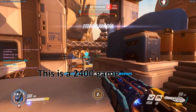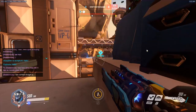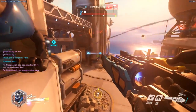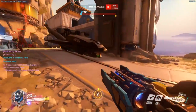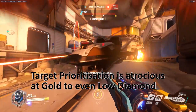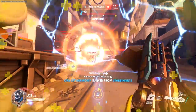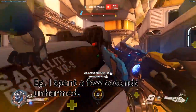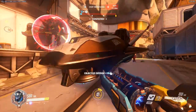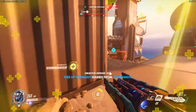The average of this game is 2400. Here I'm using an alternate account to play with my friend. I'm holding on the high ground, and I drop down to contest the payload. It'd go to even low diamond — target prioritization is atrocious. There will be many people distracted by Lucio or something they shouldn't be focusing on at that moment, and then you have all this damage not being focused on the correct target.